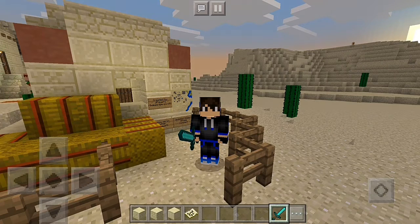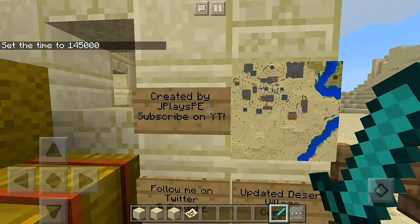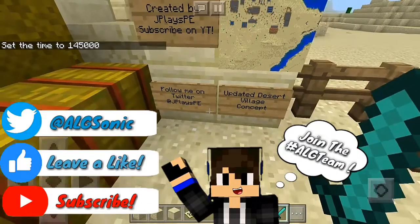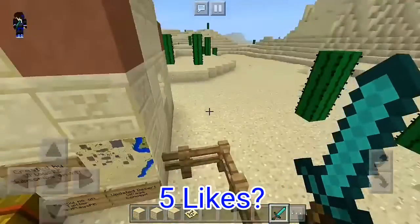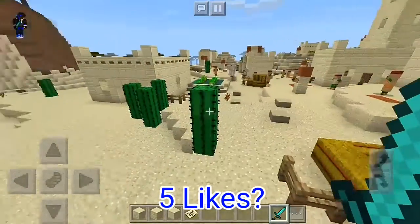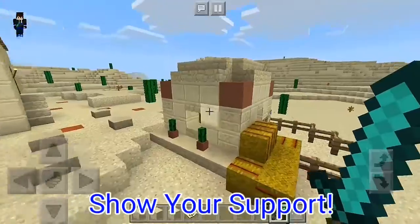Let's see which kind of map and buildings it has and more. This map was created by gplacepe — subscribe on YouTube — this is the map, follow on Twitter gplacepe. It's called the updated desert village concept. The link will be down in the description if you want to download it and discover it yourself.